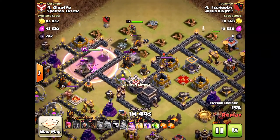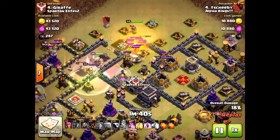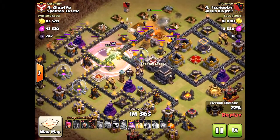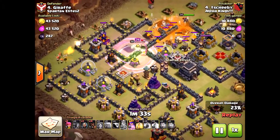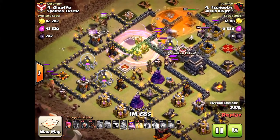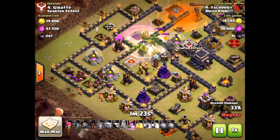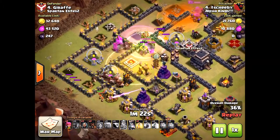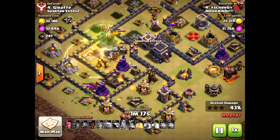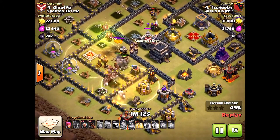Unfortunately, he did not funnel the Valkyries — he lost some to the east, and the others went around. But it's important to realize that when he's about to drop the hogs, he comes from the west. Why? He comes from the west because the golems and the king are still up, distracting some of the x-bows, wizard towers, and teslas. So that gives the hogs some more protection. When you are attacking with hogs, try to come in from the side where your hogs will be protected.